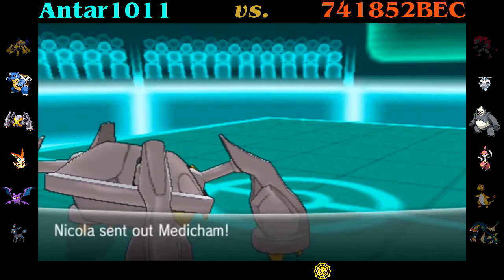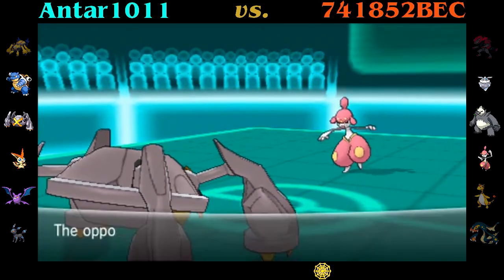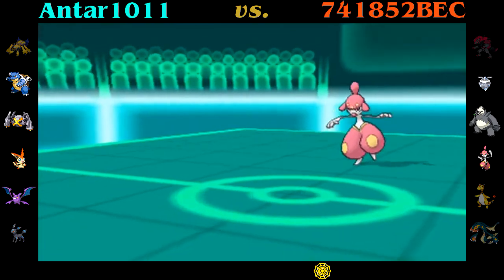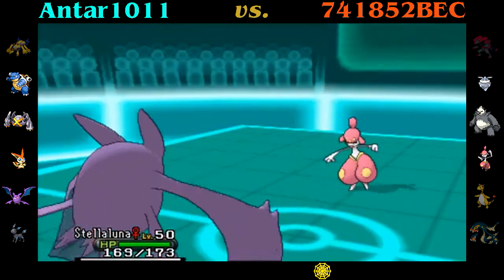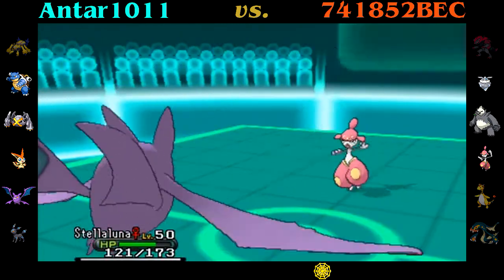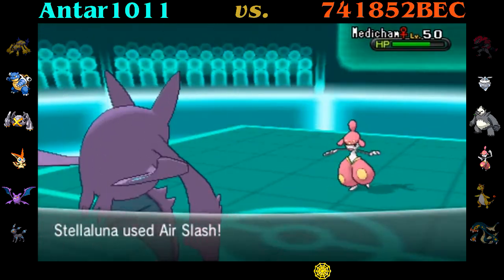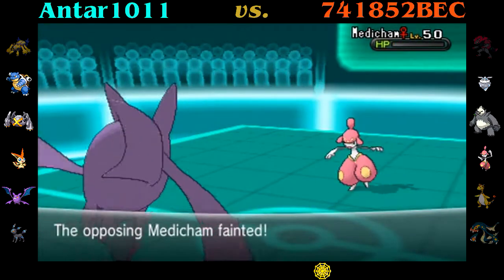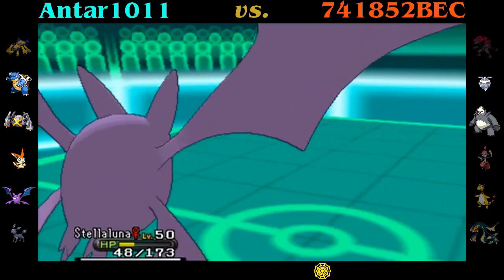Uchikoma doing work, surviving on 21 HP. Out comes Medicham and Sticky Web is a factor. I decided I want to preserve Uchikoma for later — kind of hypocritical, but whatever. I figured he's probably not going for a Psychic-type move, so I scout by switching into Stellaluna. This is my Crobat, who I've replaced Virizion with — Virizion was awful. I have high hopes for this Crobat. I go for the Air Slash; that's right, it's a special Crobat. I manage to KO the Medicham because I'm Life Orb. Medicham doesn't have the best Special Defense. Stellaluna doing work — I'm very happy there.